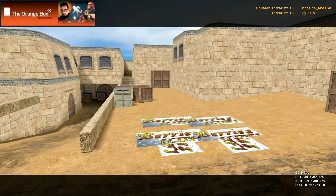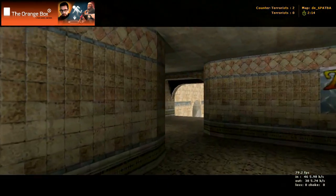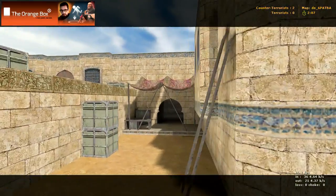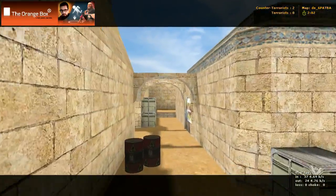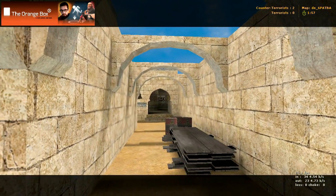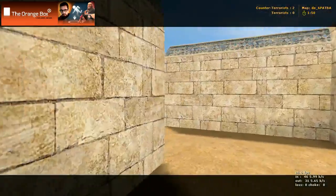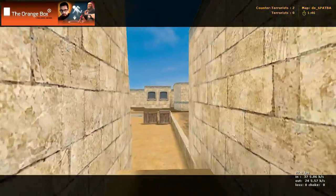There's your counter-terror spawn right there. Going back, there's that doorway that we came through right straight ahead of us. Now there's our spawn area up through there. If we go in straight from here, there's the entrance into bombsite A over there and around to the right. We can just keep coming up this way — this is just like a back door to the counter-terror spawn area.